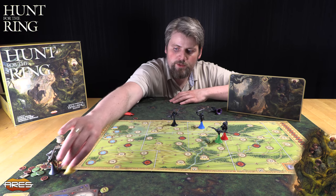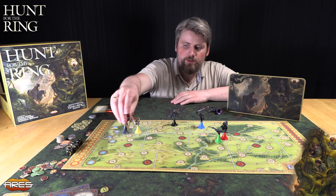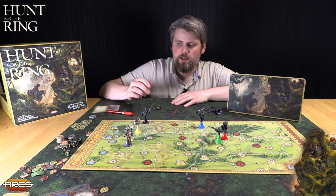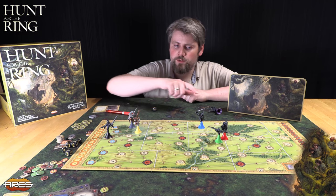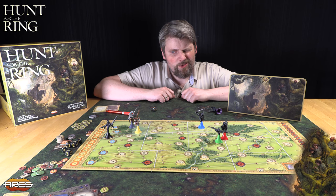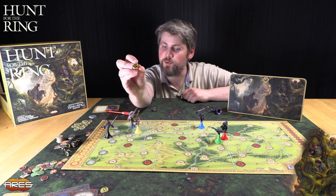Forskjellen er at vi ikke har direkte kontroll over Frodo. Si at Frodo står her og Gandalf er der. Gandalf kan bevege seg supervast på brettet, han går bare til neste lokasjon som henger sammen via streker. Gandalf sier med en ringterning, som er å sanse etter Frodo: er Frodo i del 4a? Svaret er ja. Er Frodo i 4b? Svaret er også ja. De klarer ikke å sanse forskjellen på Gandalf og Frodo. Så Gandalf har mulighet til å fly rundt og prøve å lure disse til å tro at Frodo er der.